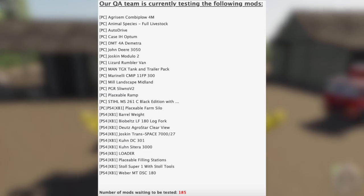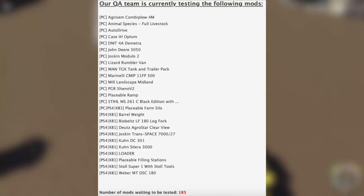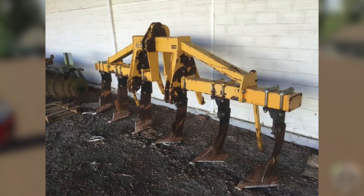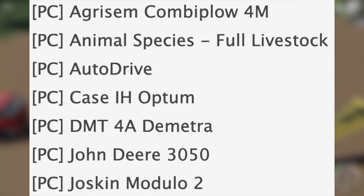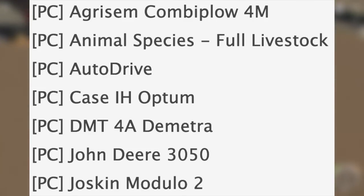First up, we've got the mod testing list — this is on the Giants forum, link is down in the description below. We have the Agrisim Combi Plow 4m which is going to be a subsoiler. We have 'Animal Species Full Livestock' — yesterday this just said 'Animal Species,' today they added the caveat 'Full Livestock.' No idea what that means. We also have Auto Drive.